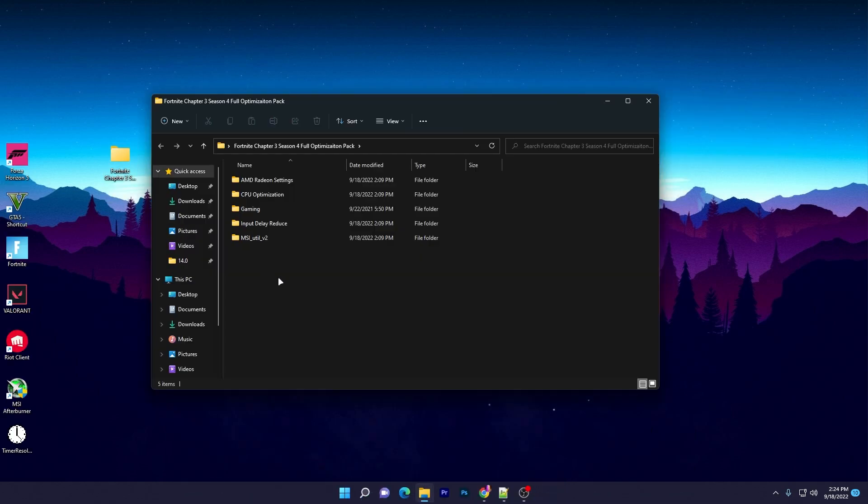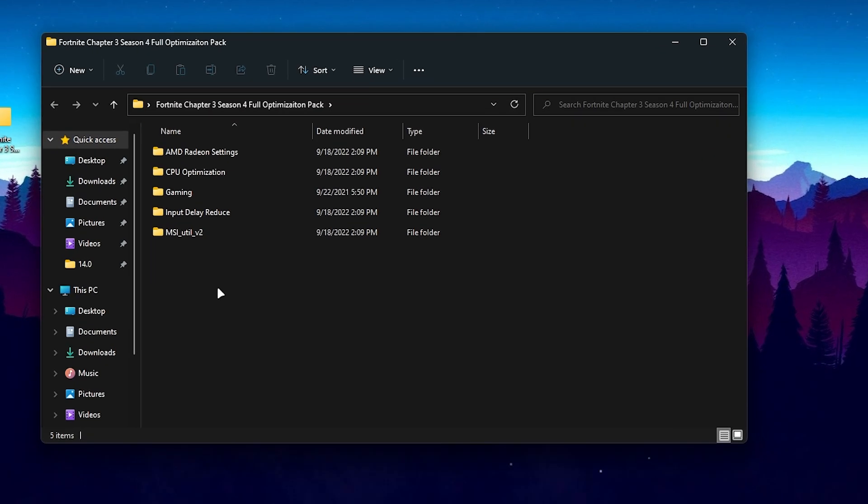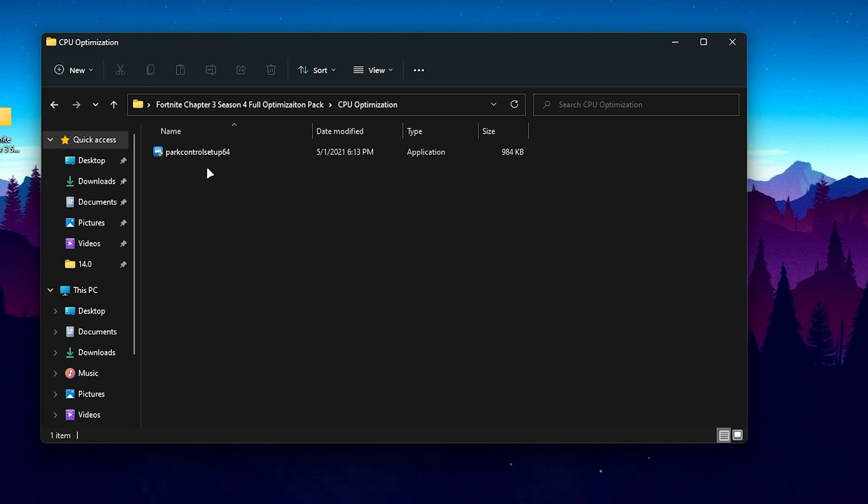Inside the folder you'll find several files: AMD Radeon settings, CPU optimization, gaming, input delay, and MSI Utility version 2. You need to use each one on your PC to get maximum performance. Start by opening the CPU optimization folder.